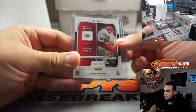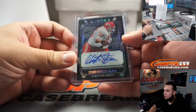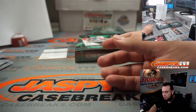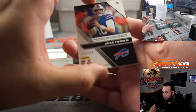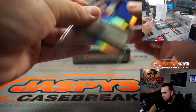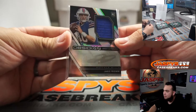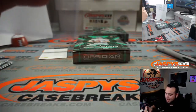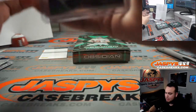He just doesn't want to sign — like Drew Lock and all those other guys. And Jake Fromm RPA to 150 — silver ink, but kind of rough. Bills, that's AFC East going to Sean.